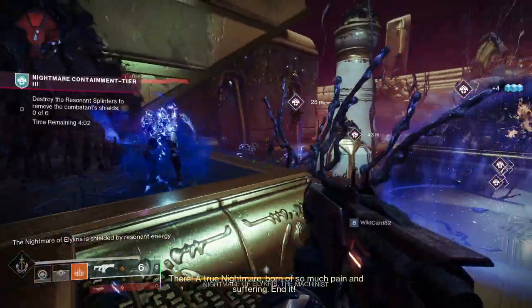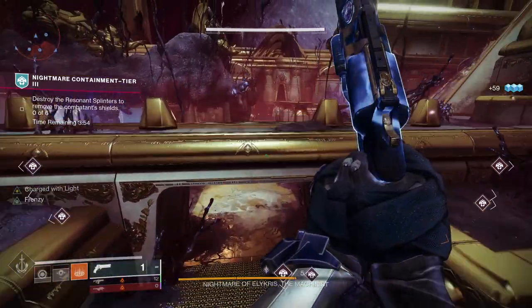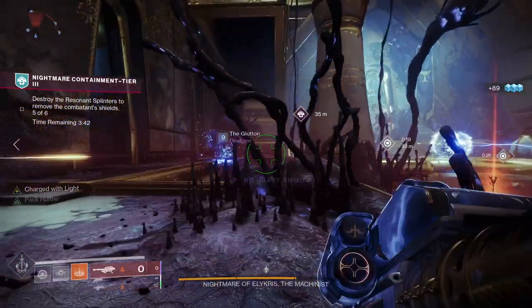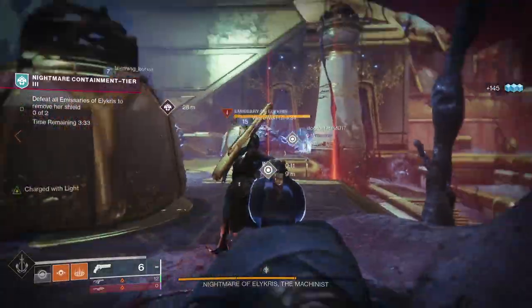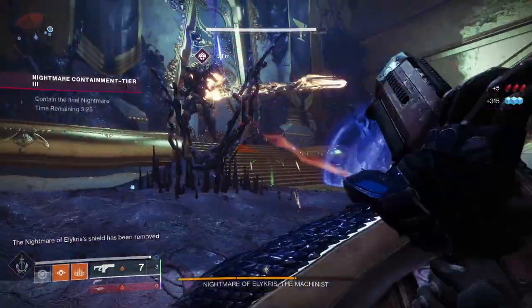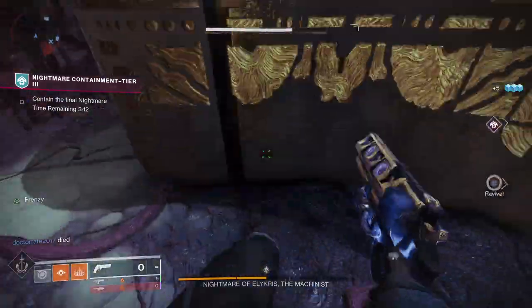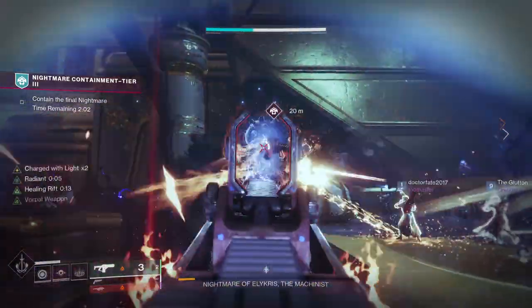Once you've completed the first two phases it's on to tier three: a big boss battle. This week we're fighting a former baron called the Machinist, and the battle is split into three phases. The boss's health is split into thirds — once you get down a third, shields come up and you'll need to fight two elite abominations. Take those out quickly to open the boss back up to damage. Continue burning down the boss until you've done about two thirds worth of damage, at which point it raises shields again. This time dread bearers will appear — kill them, dunk their orbs into the nightmare harvester to get scythes, and watch out for the diamond-shaped resonant splinters in the air. Clear those, then resume damage on the boss. Tier three puts all the mechanics together, and before long you'll have killed the boss.